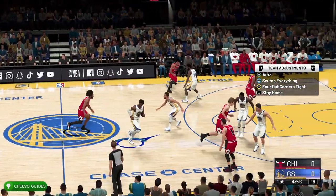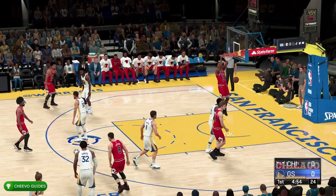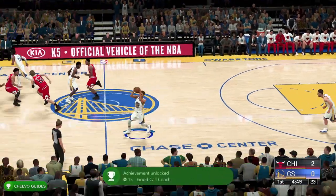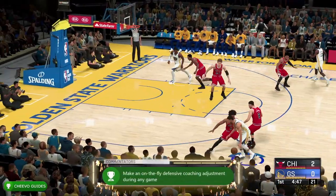You're going to see the defensive adjustments pop up, and you just need to press one of them. I pressed X for Switch Everything, and that will pop the achievement or trophy for some easy gamer score.